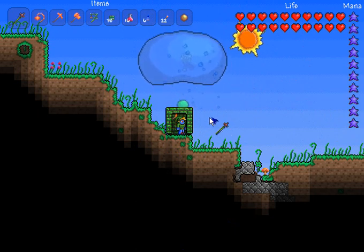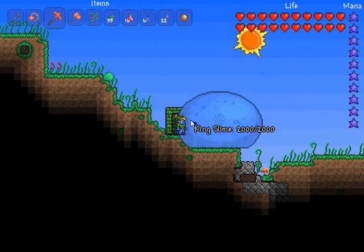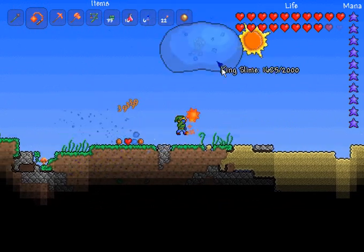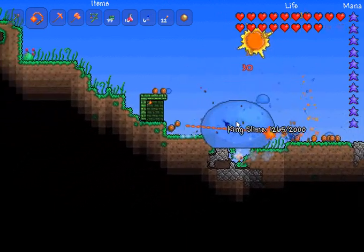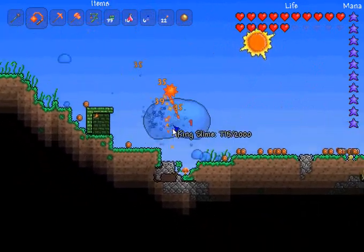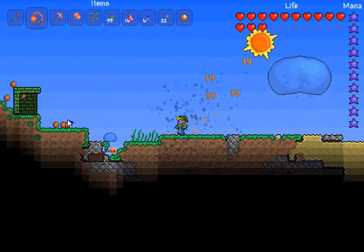Alright, let's fight him. He drops a piece of the ninja armor, which is what I want, so let's go after him. This guy is also new as of version 1.0.4. He doesn't have much HP — only 2000 HP — and he's really not bad at all. All the little guys are doing 1 damage, and he's doing 30 damage to me, and I'm wearing the full jungle armor set, which isn't as much defense as the molten armor set.